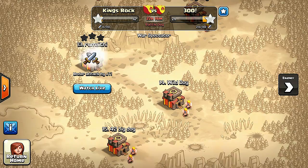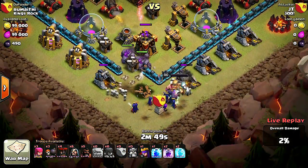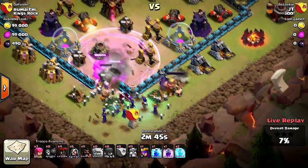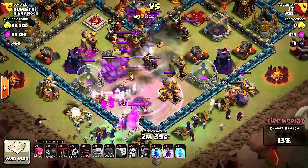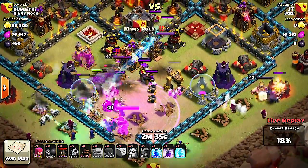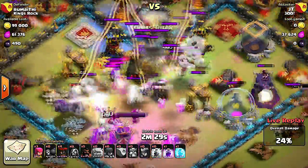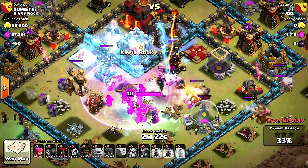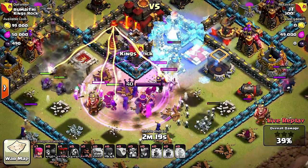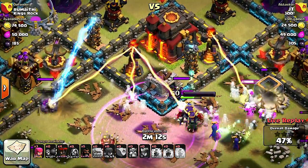We've got our first live replay — this guy is already starting. It looks like he's using a GoWiWi or something, but he's got balloons in there too. JT is going in, fighting a Kings Rock player. He might use a lightning spell to take out the archers — and yes, he manages to take out all the archers with the lightning spell. His Queen is working her way up, and he goes ahead and freezes the infernal tower. That might have been a wrong choice because the multi-mortar is on and they're taking out all the wizards.